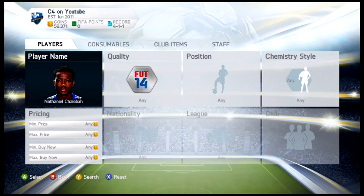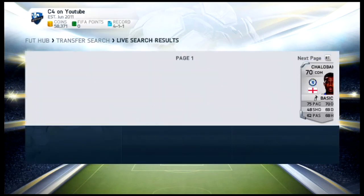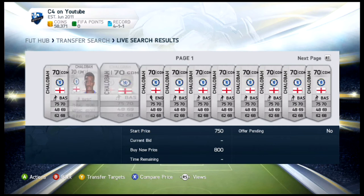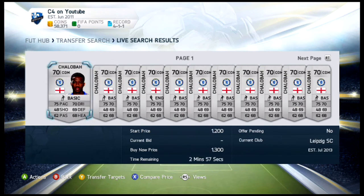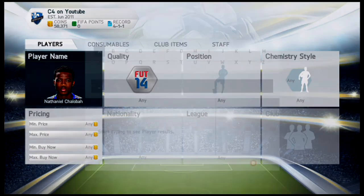Jumping right away, we're going to Chelsea, and this guy has been a beast in FIFA career mode for quite some time — at least two years he's been one of the higher rated developed guys. That is Nathan Shalaba, 70 rated with 75 pace, 70 dribbling, 69 defending, and 68 heading along with 62 passing. You're probably going to have to pay well into a thousand coins for him, so he's not super cheap but definitely affordable. He's also 6'1", so he does have some height on his side — that is why he's there at number five.